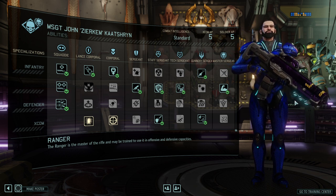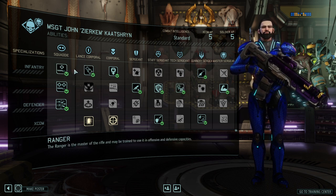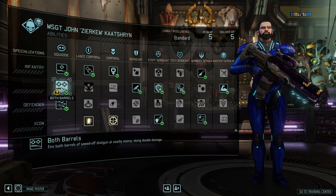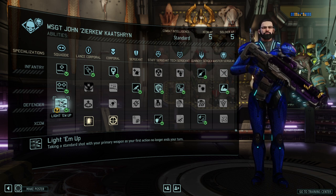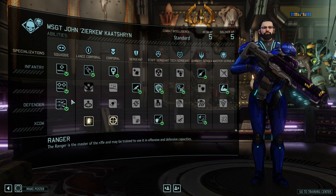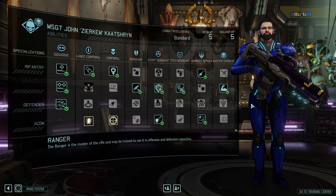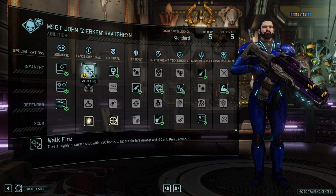On the other hand, if you do have a high aim, the class does what it is supposed to do very well, which is dish out an incredible amount of damage in a short amount of time. Their standard abilities include the sidearm shotgun with one double barrel shot or two single barrel shots per mission, and the Light Them Up ability, which lets you take a standard shot without ending your turn — giving you the ability to shoot-move or shoot-shoot or move-shoot in any direction.